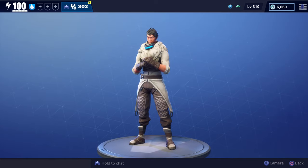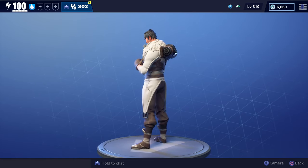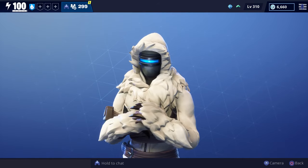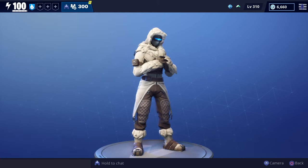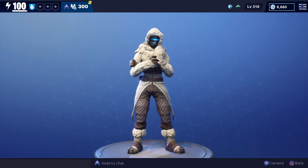This is what he looks like after the first time we evolved him — he sort of has a new jacket, and is that a backpack? That's what he looks like after the first evolution. Once you evolve him to three stars, he gets the helmet. It looks like he also got some claws as well. Let's spin him around — I think he got some new boots, some UGG boots. This is what he looks like after the second evolution.